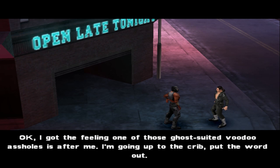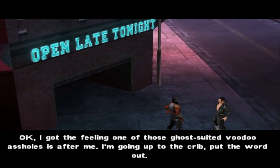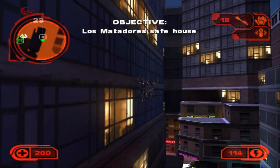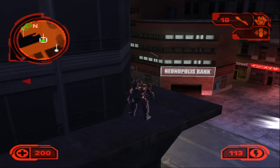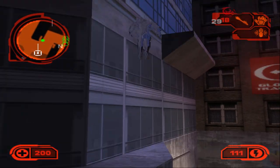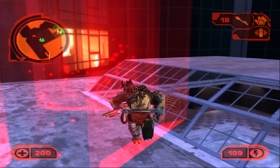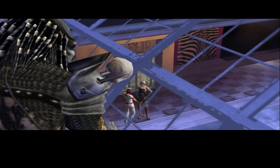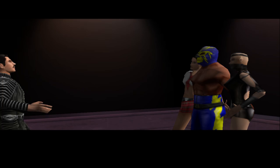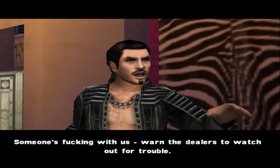El Hongo dialogue: 'I got the feeling one of those ghost-suited voodoo assholes is after me. I'm going up to the crib, put the word out.' Now we should reach the last checkpoint, and that should finish the timed part of the mission. Let's go up here — this is the last one.